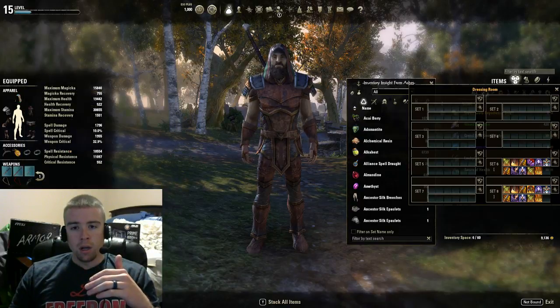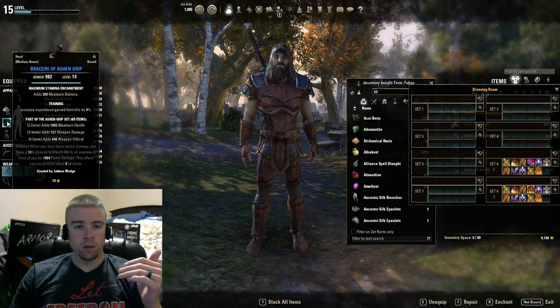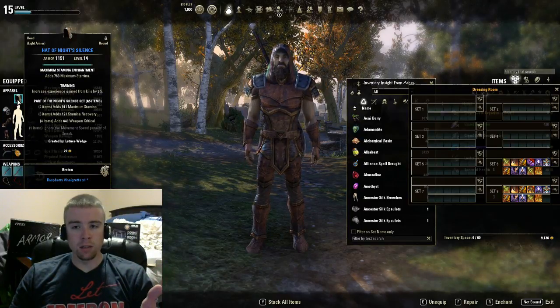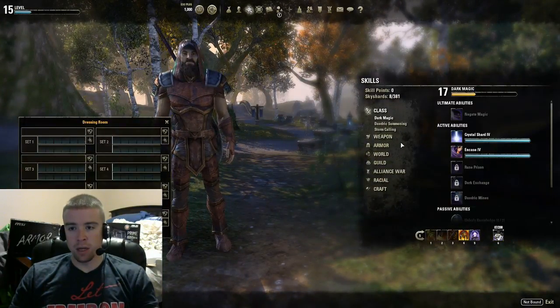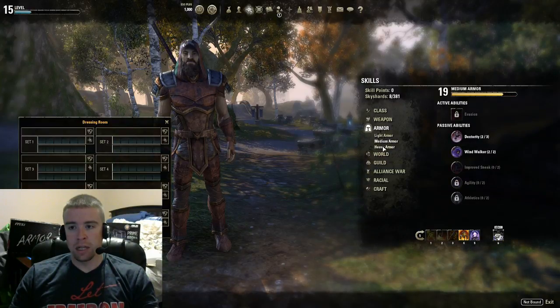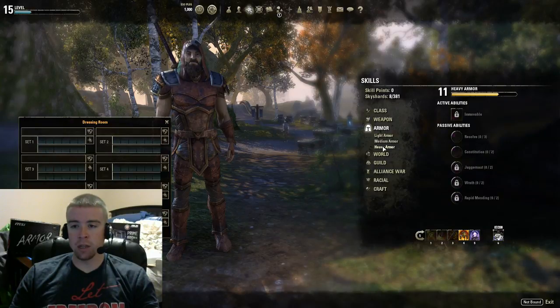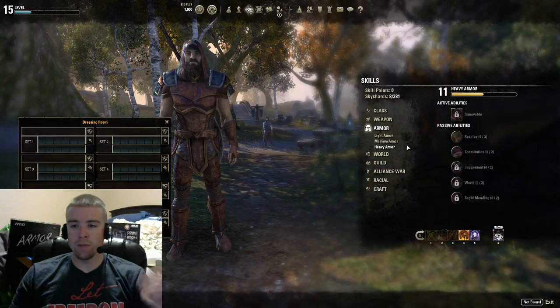You'll see that I have my 5-1-1 setup — I have 5 medium armor, one heavy, and one light. What that does for me is it allows me to level up all of my armors. So I have light armor at 11, medium at 19 because I have more medium armor on so that's going to level faster, and I have heavy armor at 11.